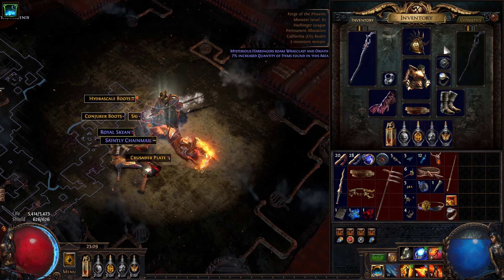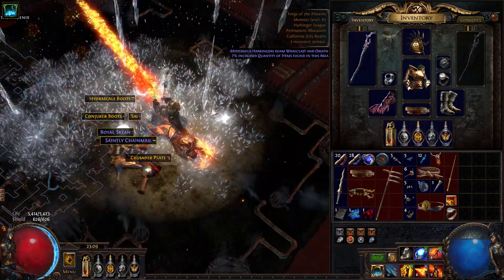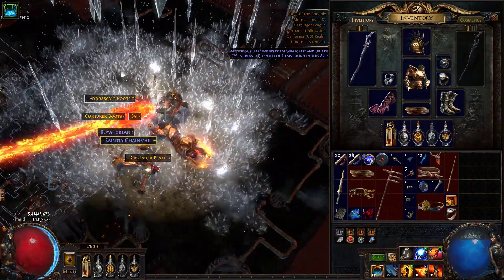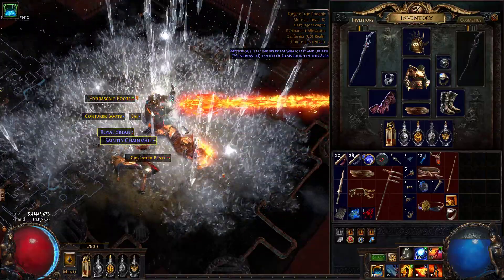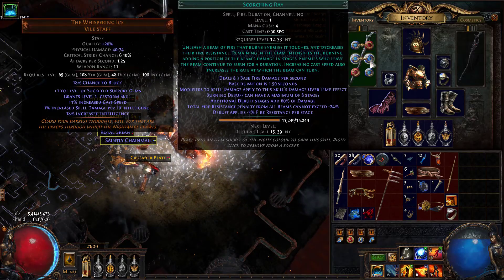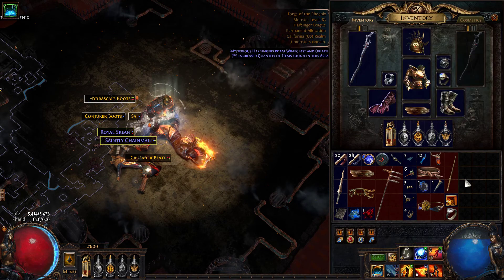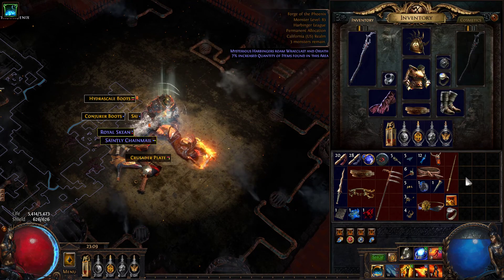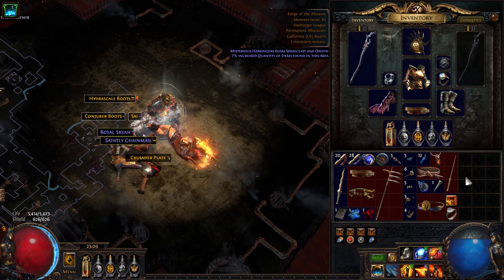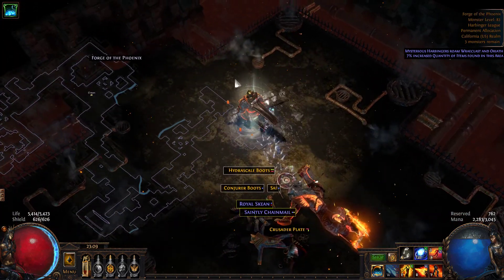As long as you just stack tons and tons of intellect, you just use this, kill everything — you stand in one place, attack stuff, and it'll die. The added bonus of having Castwhen Channel with Scorching Ray is that Scorching Ray applies a debuff: minus 3% fire resistance per stage. Since you're converting all of your damage to fire, that's a nice little bonus to help push it over the top. It already does a lot of damage, especially against targets that you can just get to stand in front of you.